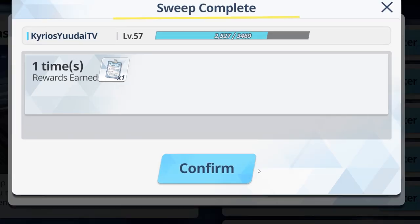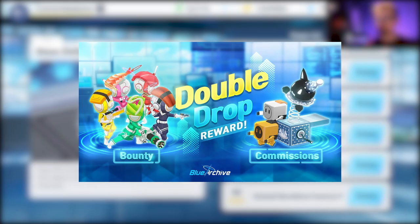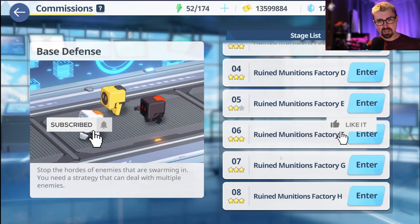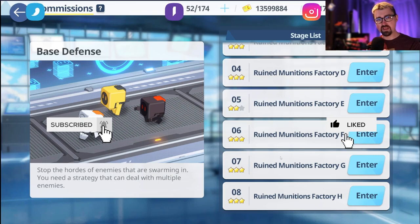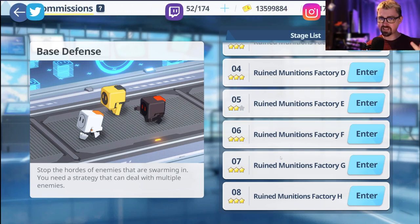Just blowing through five energy here real quick, but on times that we have double drop events you're really going to want to focus your energy here. So let's talk about the teams I used and a little bit of efficiency, and which mission you should choose. Like, subscribe, all that goodness — I appreciate you and I'll see you guys in the video.